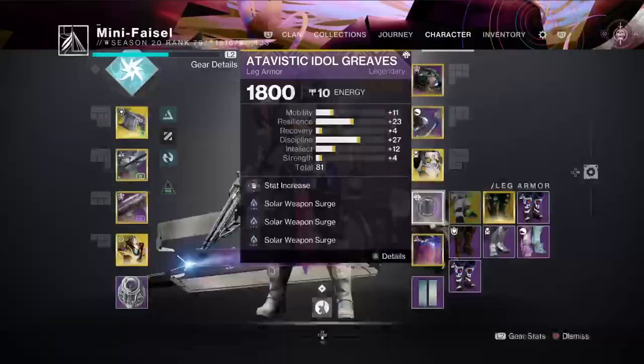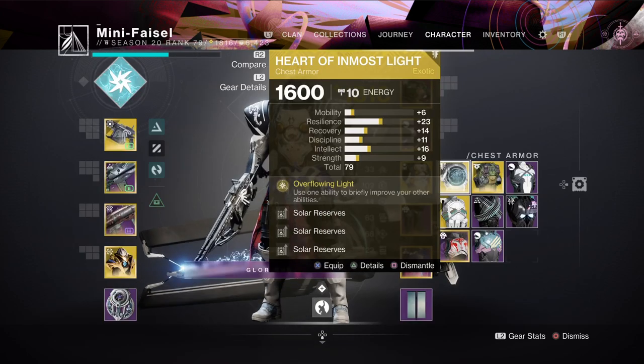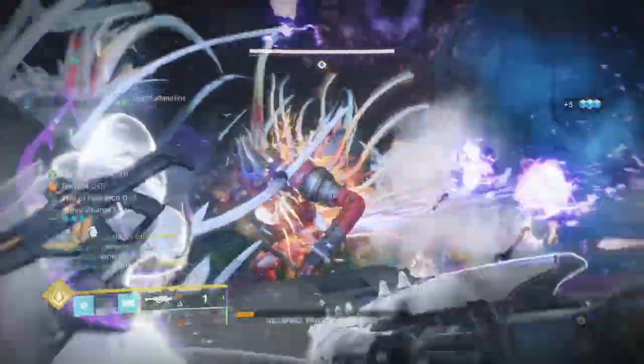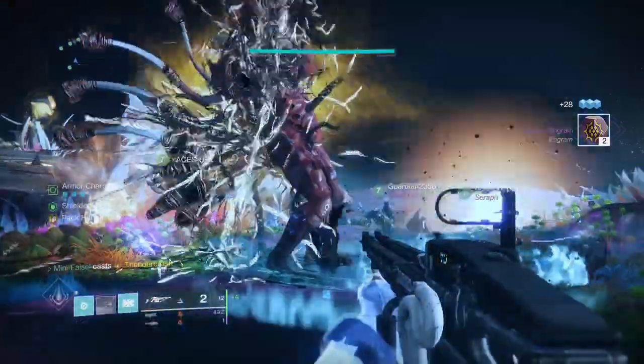For the mods, you want to use 3 solar weapon surges to increase the damage for your solar rocket launcher, then use 3 solar reserves to increase the amount of rockets you can hold. You can put solar reserve mods on another armor piece, then equip that armor piece whilst you rally, then swap back to your original armor piece — you will keep the ammo if that makes sense.